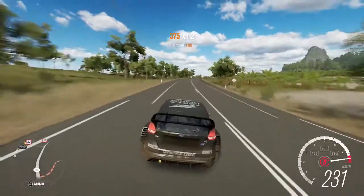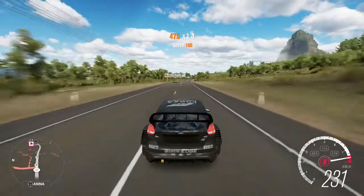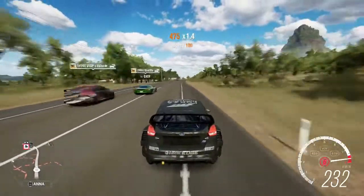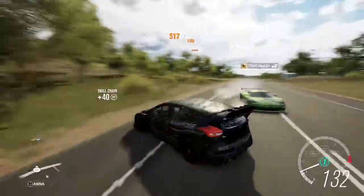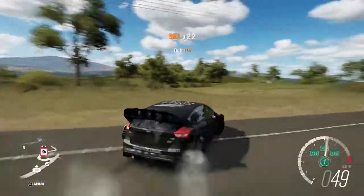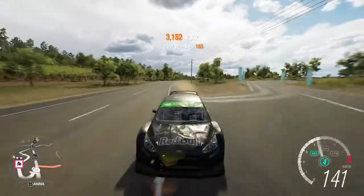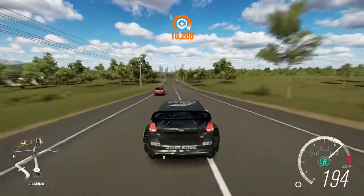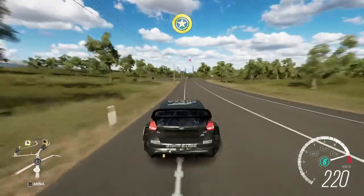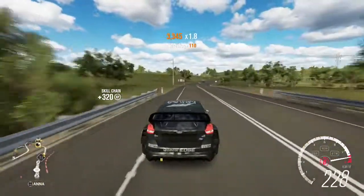This next car I never actually expected — the 1978 Hoonigan Ford Escort RS1800. Ken Block actually drives this as his third preference. It has the TRA Kyoto Rocket Bunny kit on the Escort, 333 horsepower — which is not a lot — it weighs less than 2,000 pounds, and it goes up to a redline of 9,000 RPM, which is pretty fast for an RPM redline.